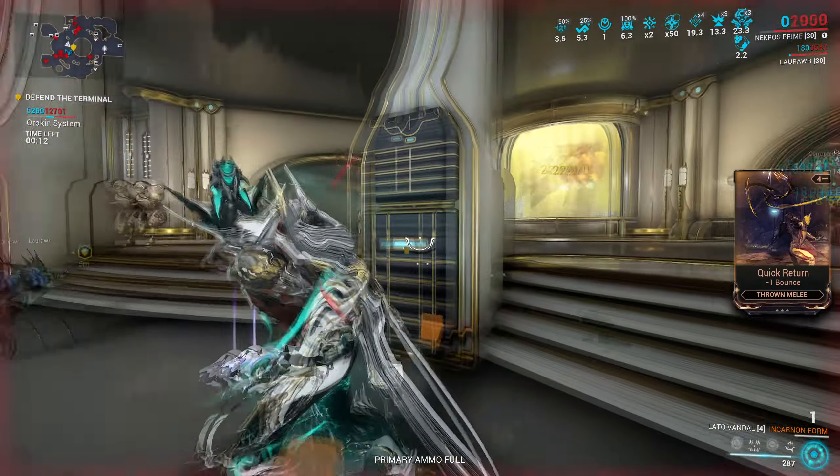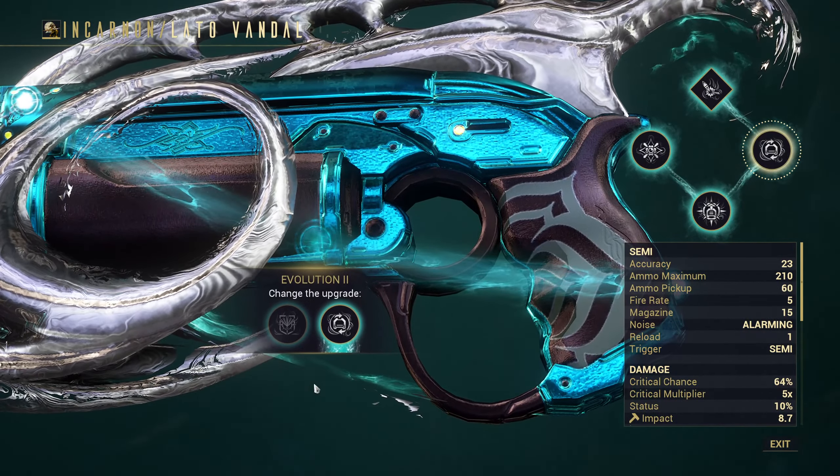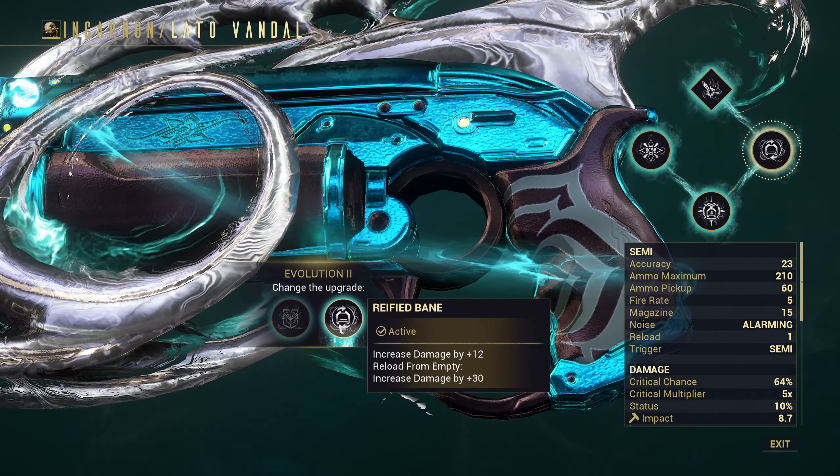But honestly, it's pretty good. Evolutions are not that huge. The first choice is between a more conditional one that's tied to overshields, and one that's more consistent that relies on making sure you empty your magazine.